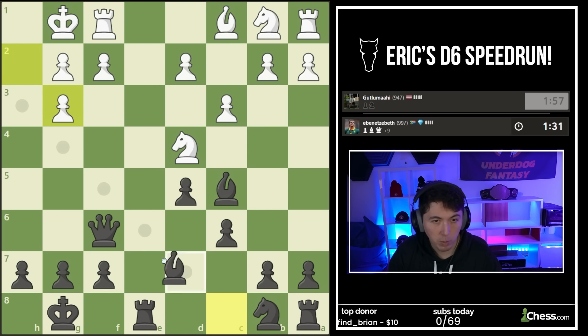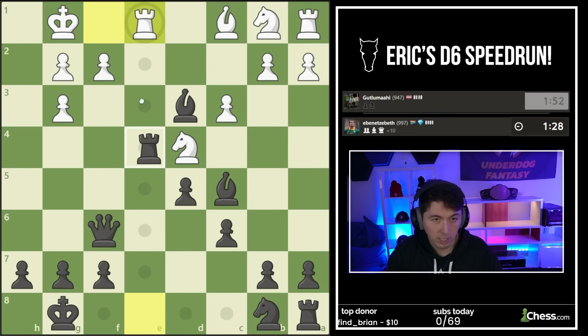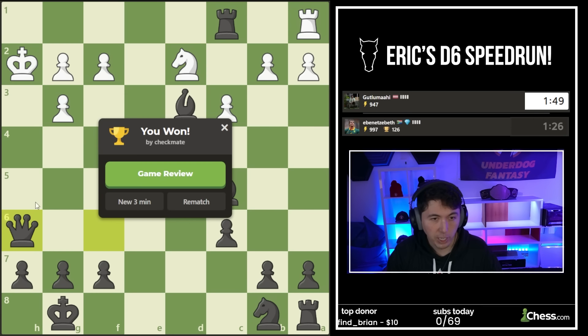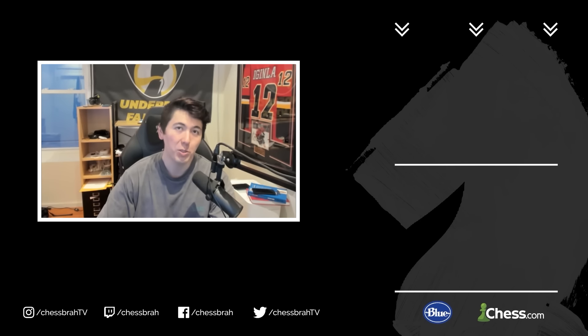Buddy here isn't good at queen play and that's what we're going to take advantage of. Bishop F5 - develop this piece and then bring the knight in. Gifts are good - let's take this, and let's take that. Checkmate. Good game. Thanks for watching another episode of my D6 speedrun. If you like the content, please subscribe to the channel below - it's going to notify you every time we release a video. If you want to move on to the next episode just click over there.